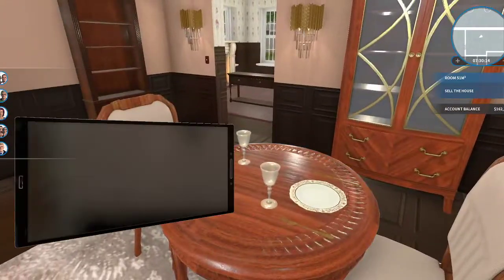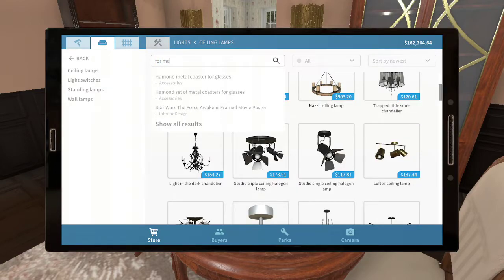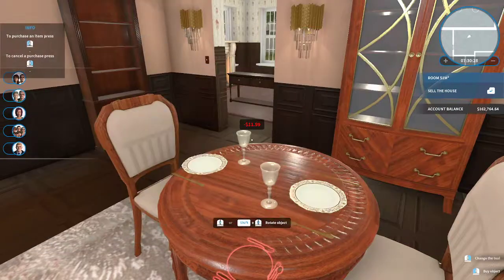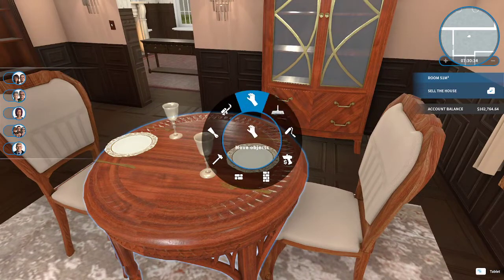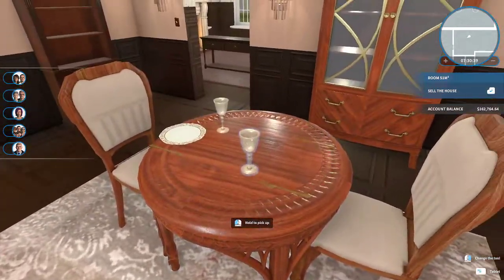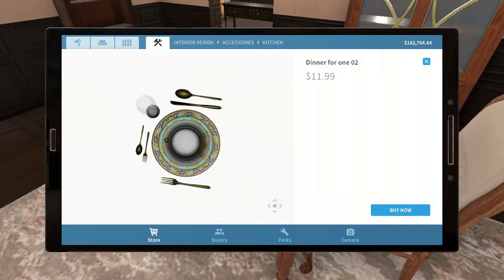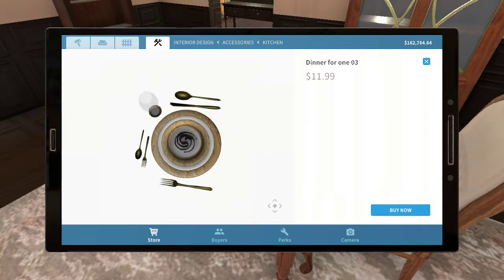There are these great place settings in the workshop that someone made, but the problem was they're just too big for this table because it's a tiny table. Let me see if I can fit one — maybe I couldn't fit both of them. Okay, let's see... that's one I just looked at.